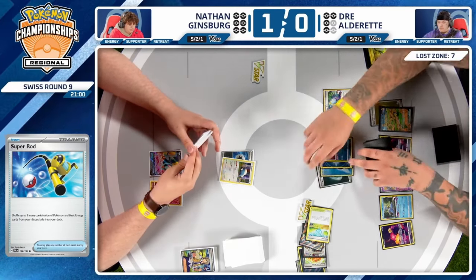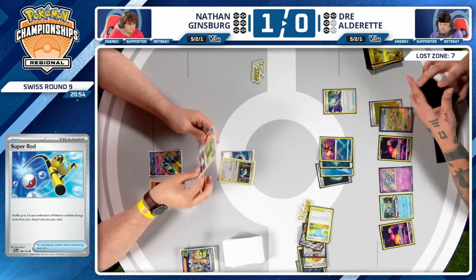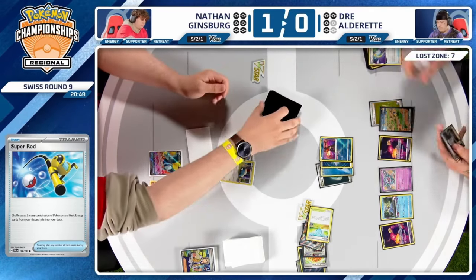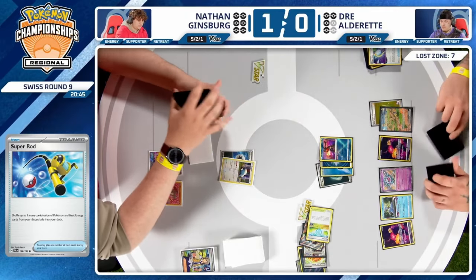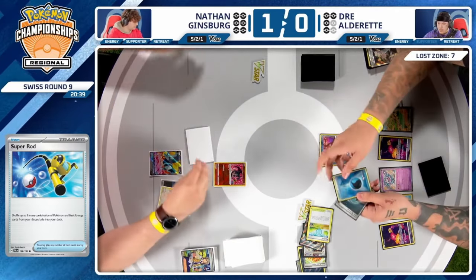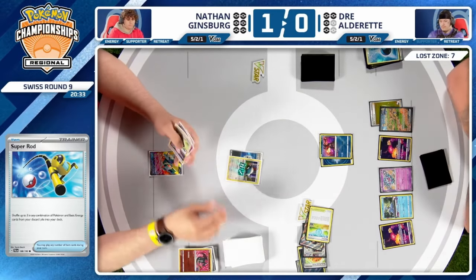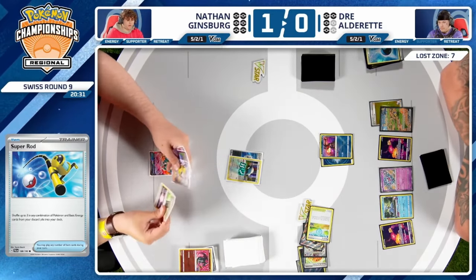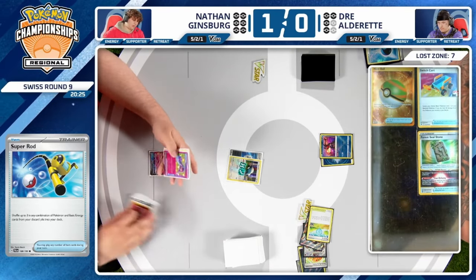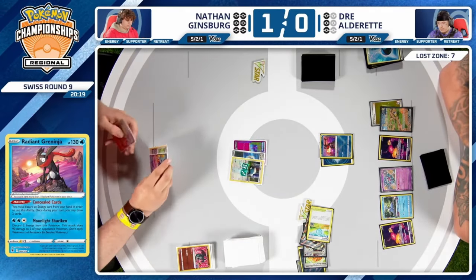Three energy cards go back into the deck, and Iron Hands comes down into play — a potential big swing for Dre. If he can pull this off, Iron Hands could use Amp You Very Much throughout the game, or Arm Press could knock out Snorlax and threaten Amp the following turn. Dre decides to power up Greninja with the extra energy, setting up Iron Hands to Amp the Snorlax next turn — which can be played around with Hero's Cape. Boss's Orders is used to take down Charizard this turn and establish Snorlax in range.